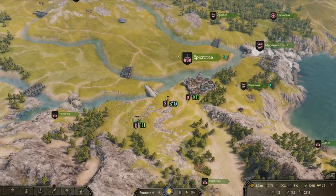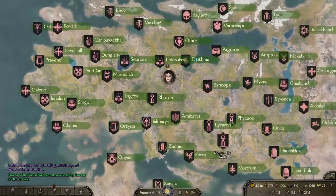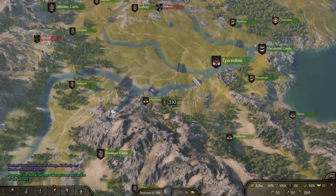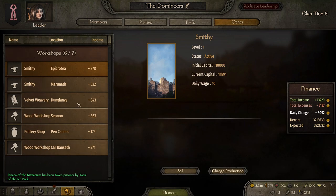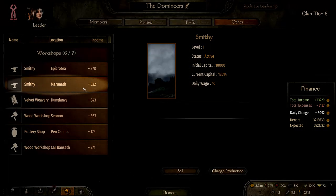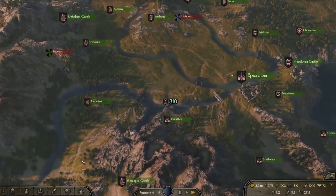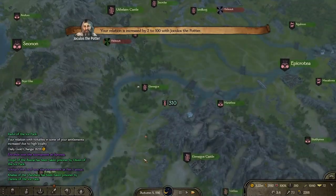Now we get to the lands of Batania. I've also included Epicrotia in this list — there are only five Batanian towns and quite a few empire towns to get through. Batania is crazy profitable and you should definitely get some workshops there. The only two getting less than 300 are Pottery in Pencanoc and Wood in Carbanseth. A smithy in Marineth is getting over 500 dinars a day. If you're making your kingdom around Batania, you should not struggle for workshop income.